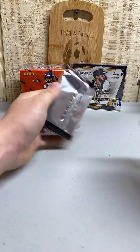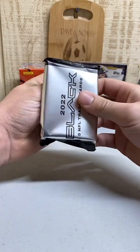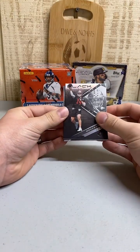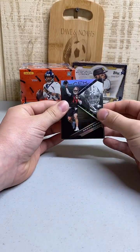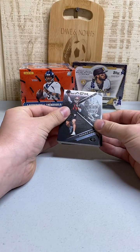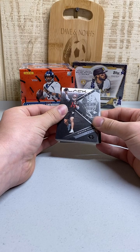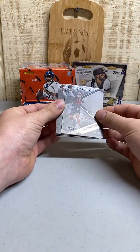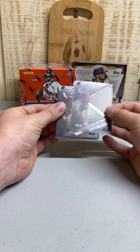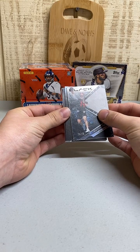Just the one pack here. Brock Purdy - it's just a base but it's probably 50 to 60 bucks in Black, so good start for the Niners. Who's got 49ers? Doug Wiley! Pulling from the back here - Brock Purdy numbered to 75. Two of them, two Brock Purdys! Doug definitely maxed out your profit there.